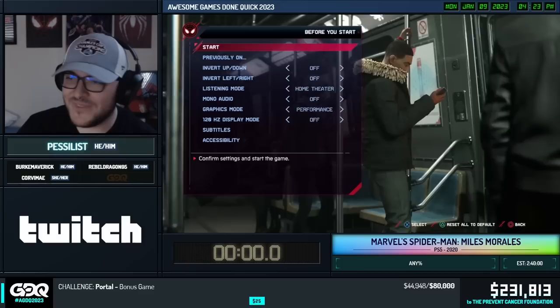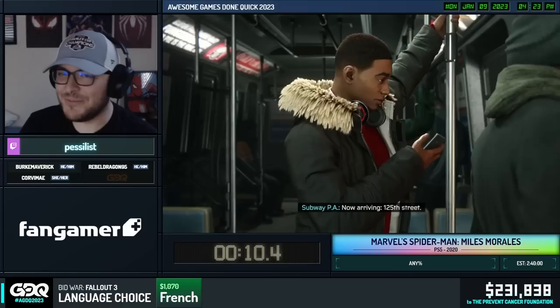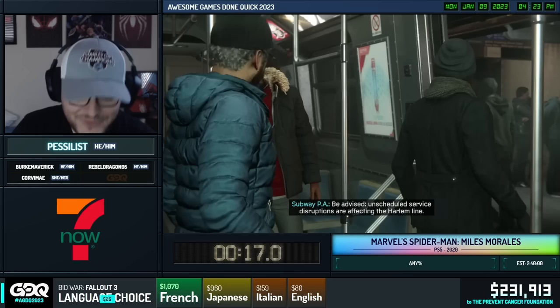Welcome to Miles Morales. A few housekeeping things. We're playing on the PS5 — that's the quickest version of the game — any percent. So we have a fresh file. No unlocked gadgets, no upgrades, whatever. Fresh file, unlocking things as we go.